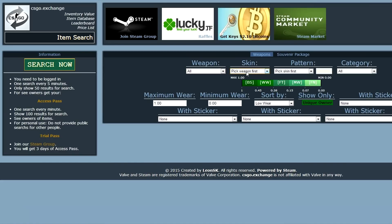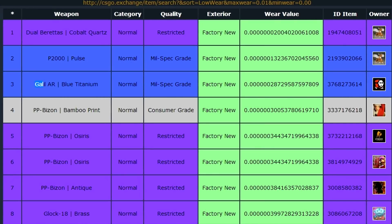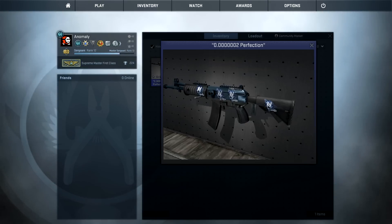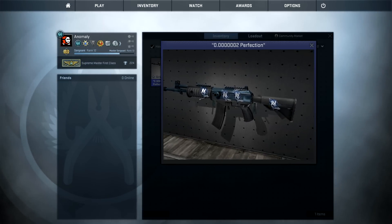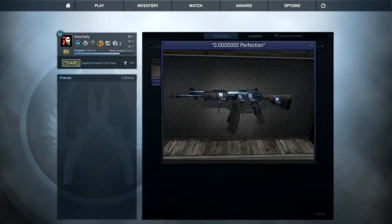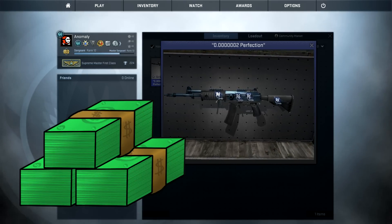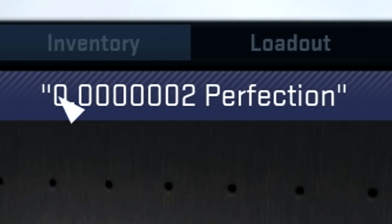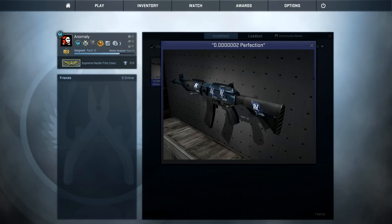We can select all weapons and all skins and select low wear, which is the best wear, and we can see the top list of items registered on this site. We can see here that the third item, a Galil Blue Titanium with a float of 0.000002, is owned by — oh, hello guys! I'll show you some of the low float items that I have. The lower the float value of the weapon, the better it is, the more the value increases. This Galil Blue Titanium is the third lowest registered item on CSGO.exchange, obviously worth much much more than market price because of the low float. I've even named it 'The Float' and put stickers on it so I don't accidentally use it in a trade-up contract.